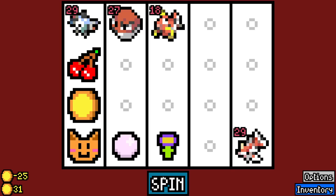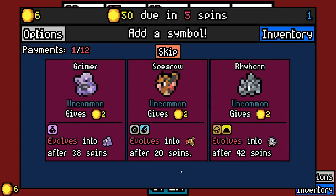But thankfully, user Beast257 — thank you — helped figure out what exactly was going on. You do need to have some symbols on. One of them is coin, and you need some items. So if you see coin, just pretend it doesn't exist. The game crashes if it's not in there.